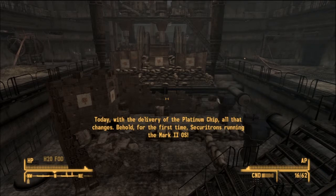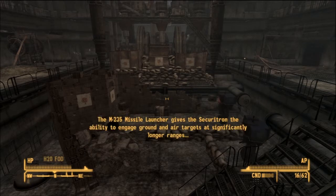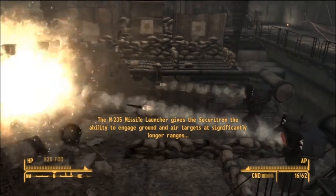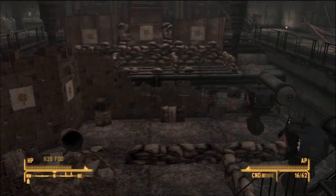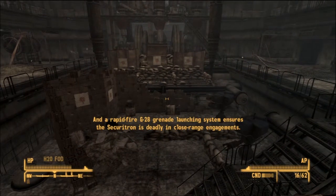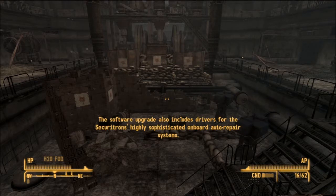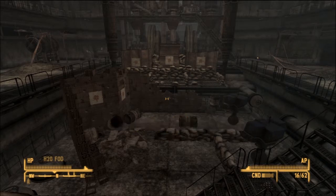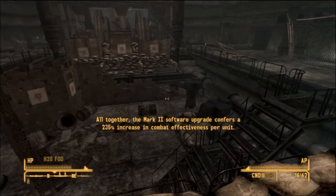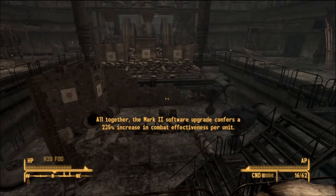Behold, for the first time, Securitrons running the Mark II OS. The M-235 missile launcher gives the Securitron the ability to... and a rapid-fire G-28 grenade launcher. The software upgrade also includes drivers for the Securitron's highly sophisticated on-board auto repair systems. All together, the Mark II software upgrade confers a 235% increase in combat effectiveness per unit.